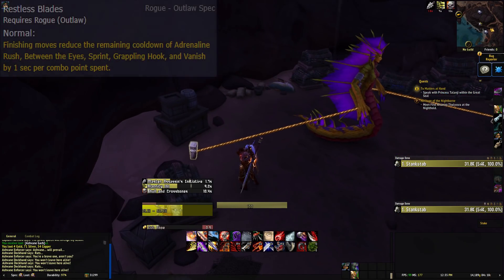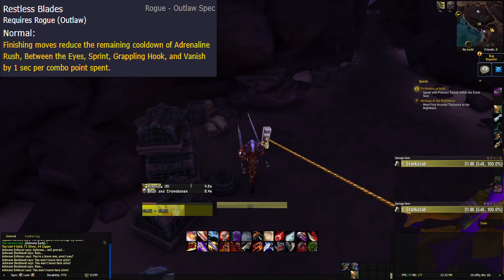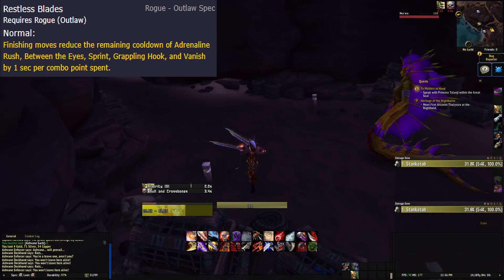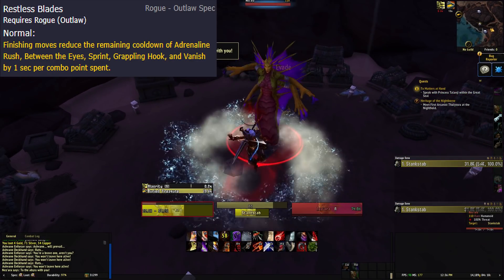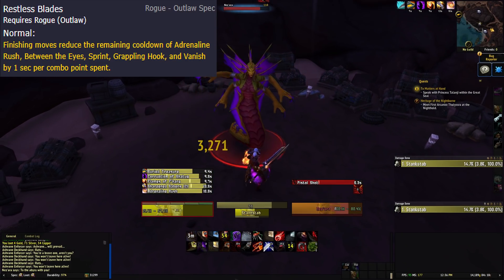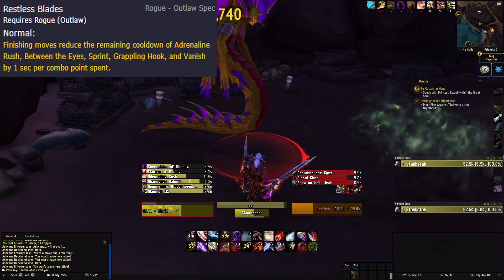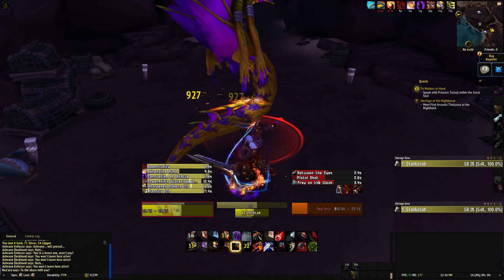Restless Blades, our cooldown reduction passive, has been increased to 1 second per combo point spent instead of 0.5. In your standard kit it works on Adrenaline Rush, Between the Eyes, Sprint, Grappling Hook, and Vanish. It also works on a couple of talents like Ghostly Strike, Marked for Death, Blade Rush, and Killing Spree.